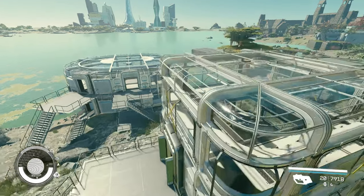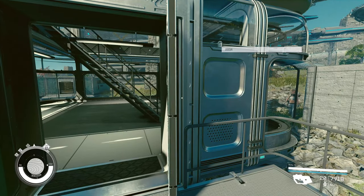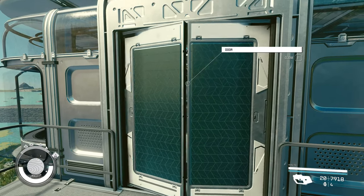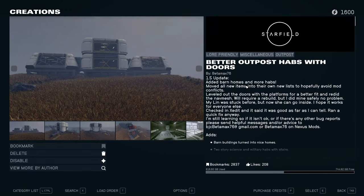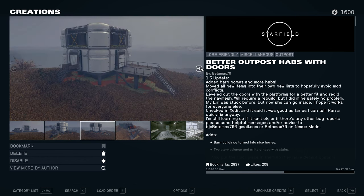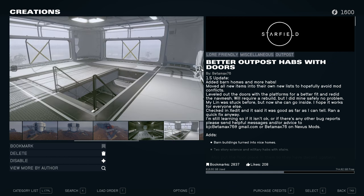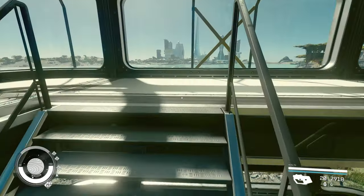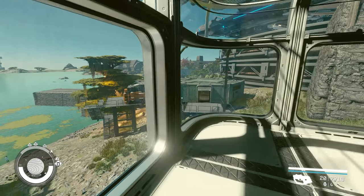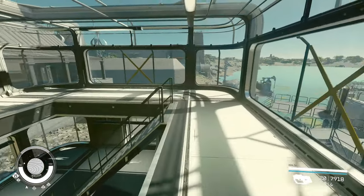Hello everyone, welcome back! I've been waiting for a mod like this one for a long time and finally we have it, courtesy of author betamax76. The mod is called Better Outpost Hubs with Doors. It gives you more varieties for hubs as well as doors — not just any doors, but a variety of doors, and now different airlocks: hubs or airlocks that you've seen in the game in POI locations but did not have access to in our build menu.